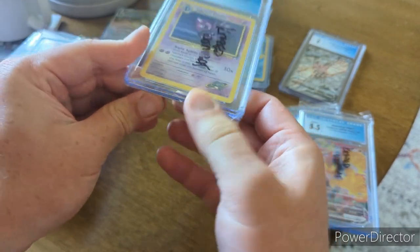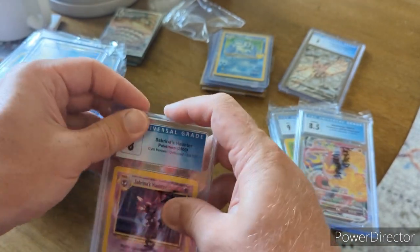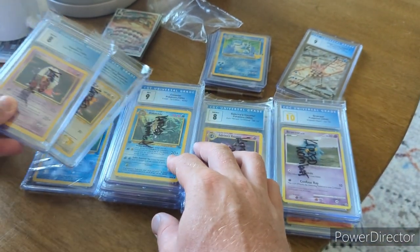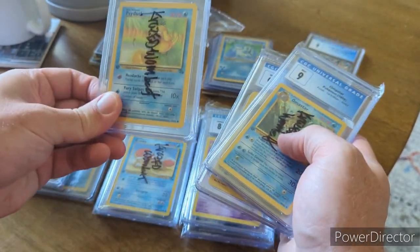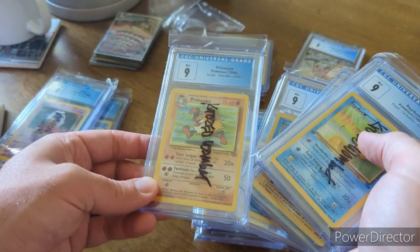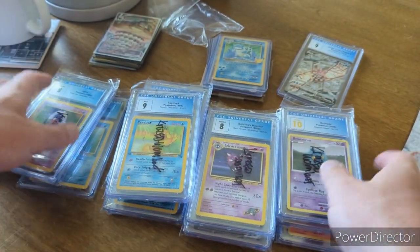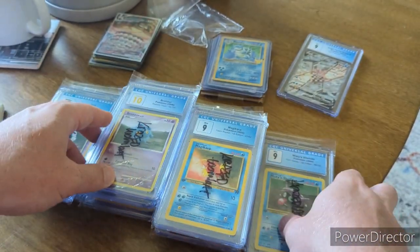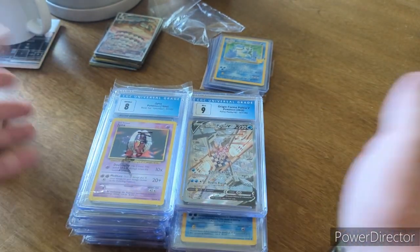Last but not least, we have Sabrina's Haunter in an 8 from Gym Heroes. Let me know what your favorite slab was! I personally really like the Palkia from Luke, the Voltorb from Rocket, the Psyduck, the Krabby, and probably the Primeape — though it would be better if it were first edition, but you can't win them all. Tens are always good too. Let me know in the comments your favorite card or slab, and I'll see you guys next time!